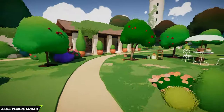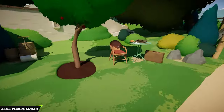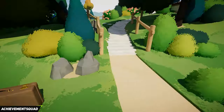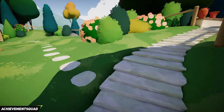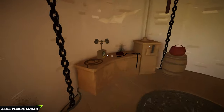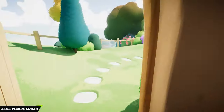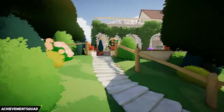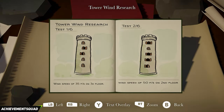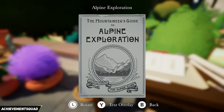Stay on the path for a bit. At the end of the path find the letter from the builder and read it. Make your way up the stairs, take a left, go into the broken tower and inspect the wind meter. Exit out and go back to the stairs, take a left, and as you come up on the right hand side you'll find the tower wind research clue and next to that the alpine exploration letter.